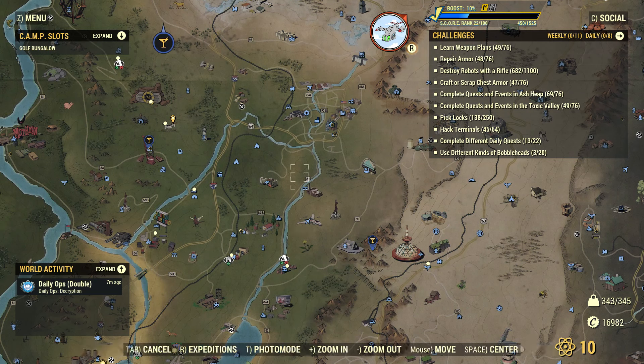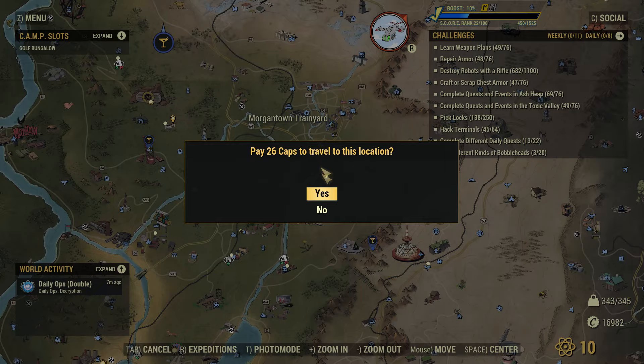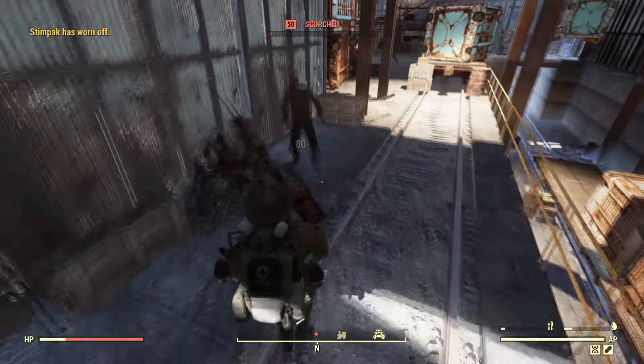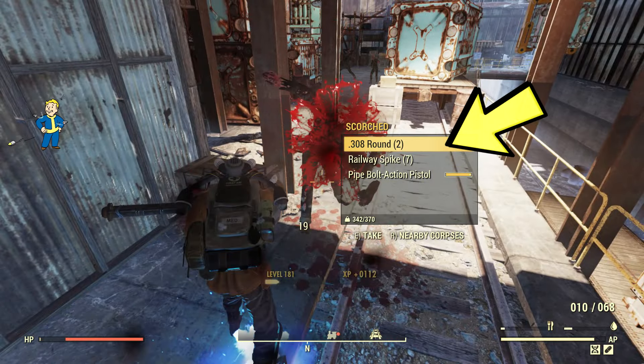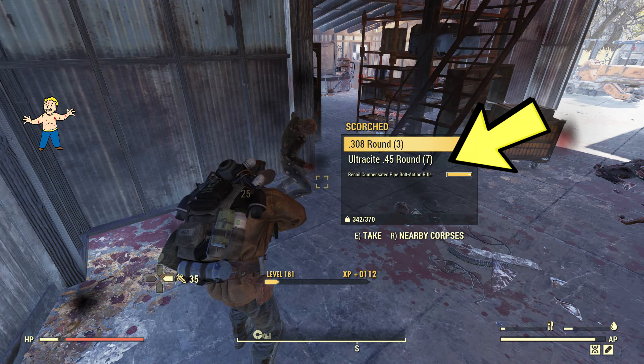After that you need to be going to the Morgantown train yard. Once you're there you want to use your melee weapon to hit the scorch until low health, and then swap to the weapon that you want your ammo and do a melee hit. As you can see here I did the final killing blow with my railway rifle so I end up getting the railway spike ammo.